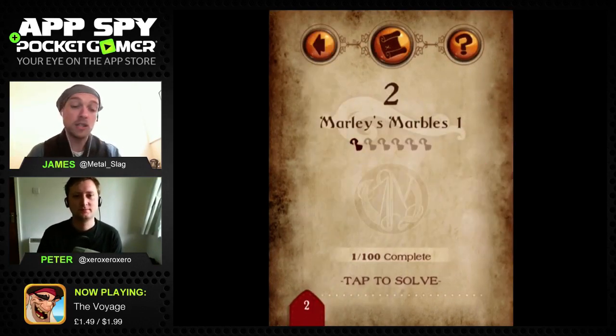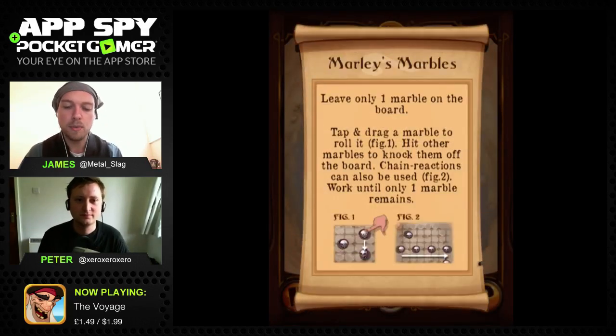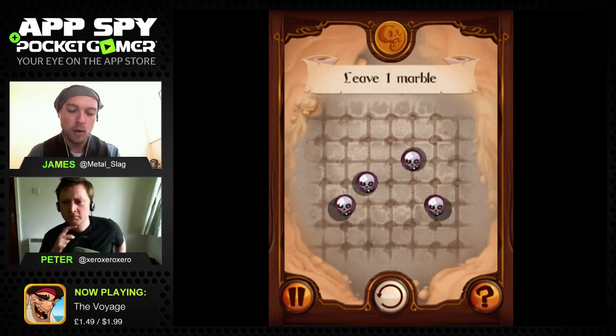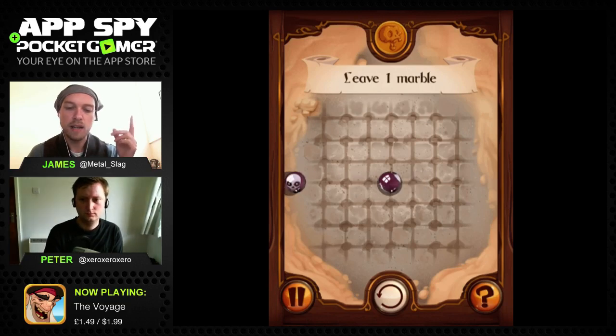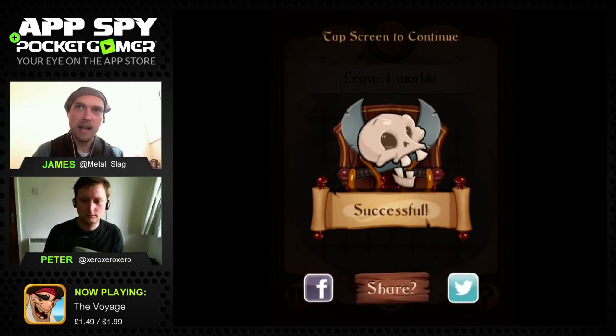Now I've got to do an entirely different puzzle. This one's called Marley's Marbles - you have to leave only one marble on the board. You tap and drag marbles to roll and hit other marbles to knock them off. I swipe one marble at the top down, it rolls and knocks another off. Going right, it knocks that one off. Then up to knock the top one off, then roll to the left, leaving just one marble in the middle.